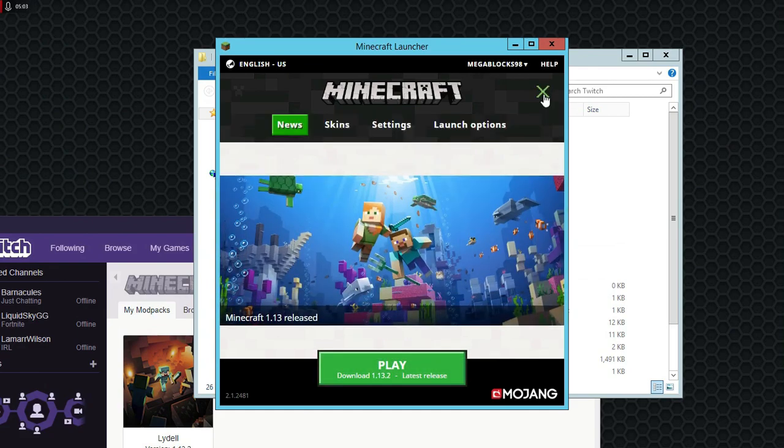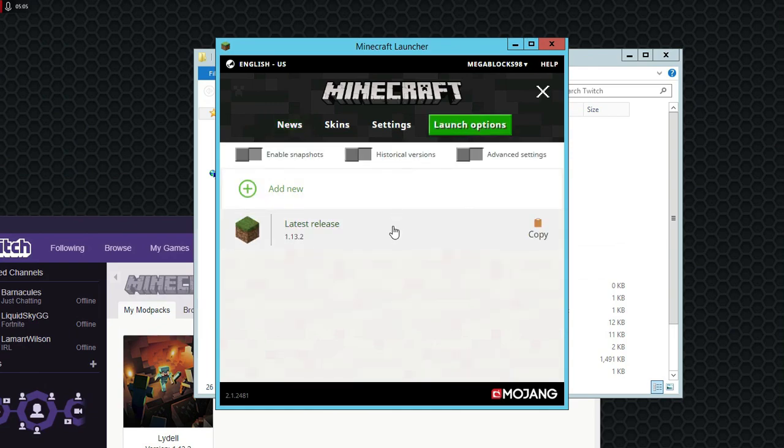Now you'll just log in. You'll want to go to Launch Options, then Latest Release, and you'll want to change this.